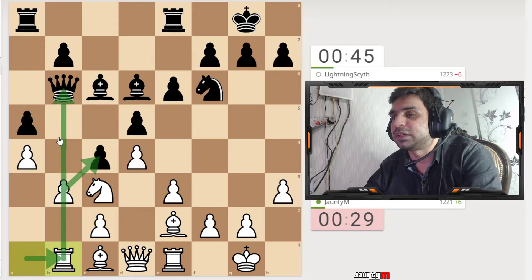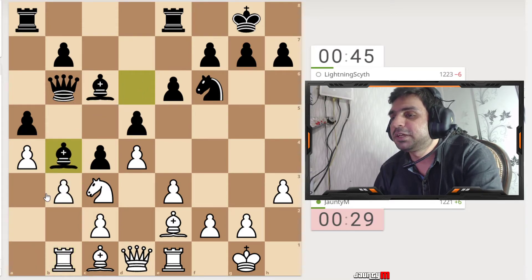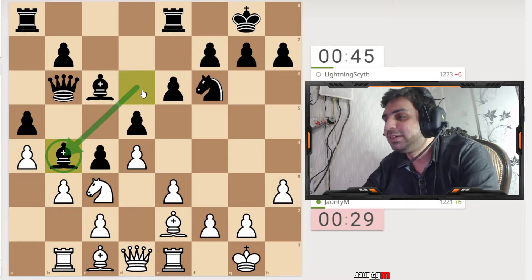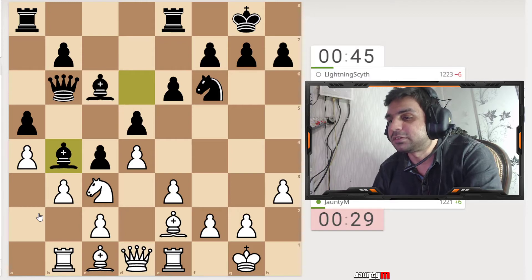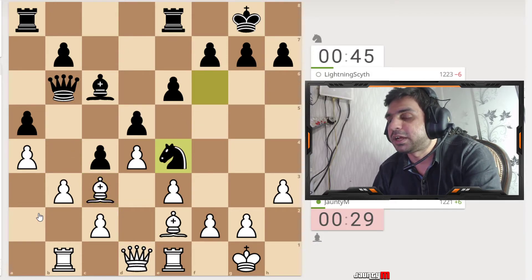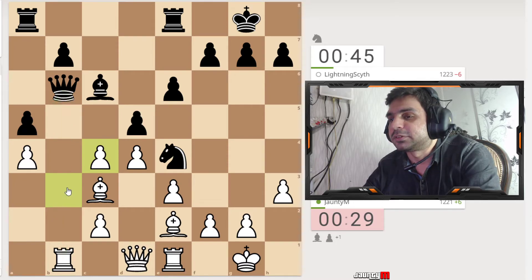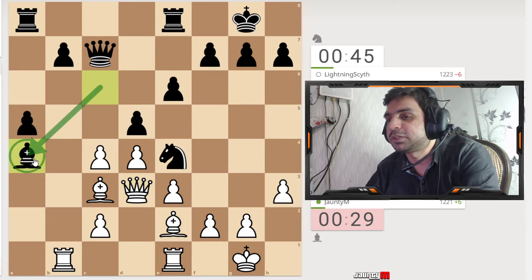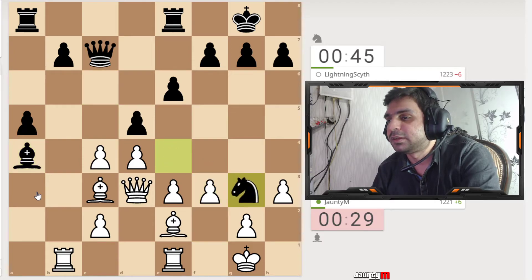I'm going to take this out so I can attack him. He brings his bishop here and I wasn't really looking at that, so I bring out my bishop as well. There's not much else to do, so he brings up the knight. I do what I wanted to do — he takes the queen back obviously, and I bring my queen forward. I forget about this pawn just standing there and I attack the knight.